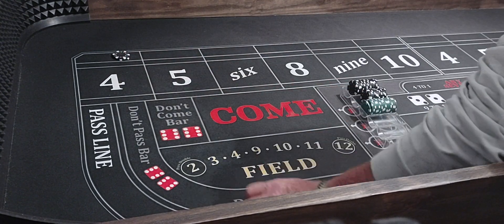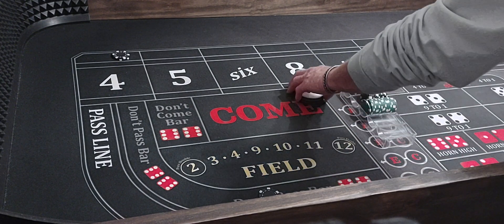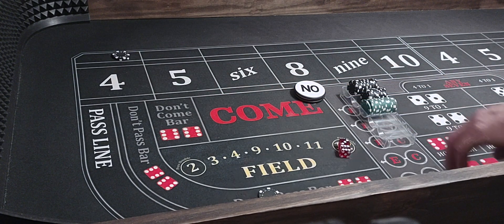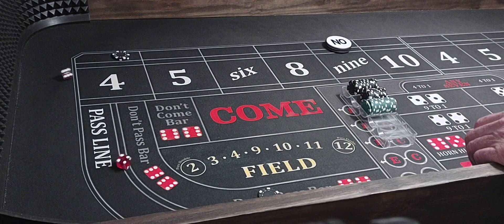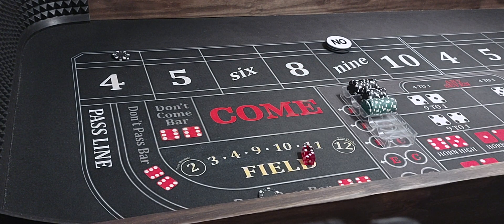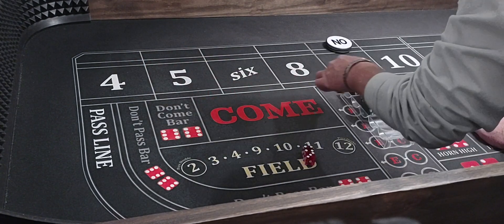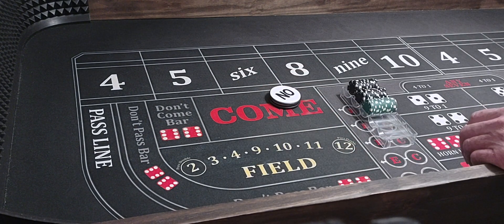We're going to bet $100 don't pass, and we're coming out. Here we go. Six-three — 9 will be the point. We also have four-three, and just like that, that'll pay $100 and that'll pay $100 — that's a $200 winner.